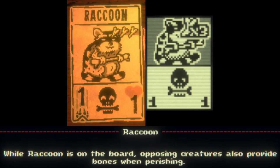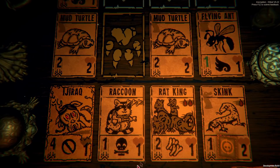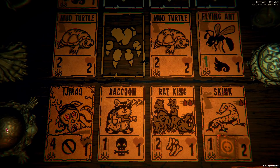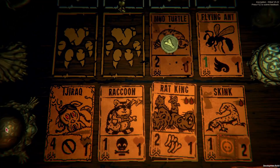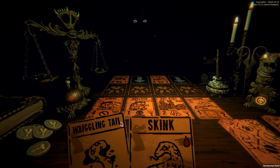Raccoon is a card with no kin, a cost of 3 bones, and has 1 power and 1 health. It also has a new sigil called Scavenger. It makes it so that every time you defeat one of Leshy's creatures, you get a bone token, including by overkill damage. For a bone strategy, it's a pretty good new sigil, arguably better than the Bone Digger sigil.